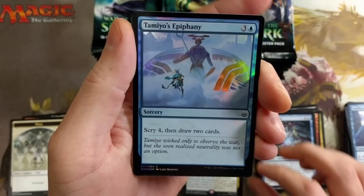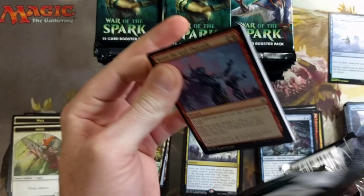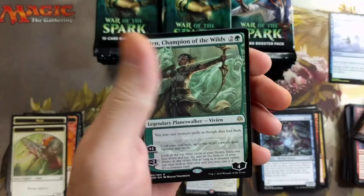We got Augur of Bolas, Davriel's Veto, Enter the God-Eternals with a foil — I haven't pulled this foil yet — and Tamiyo's Epiphany. Pretty cool card. I've noted how many emblems are in this set; that's one thing I haven't really paid attention to. I did pull a Nissa emblem yesterday in a box and was kind of thrown off by it.